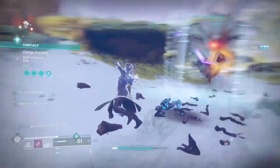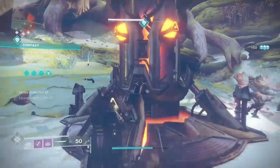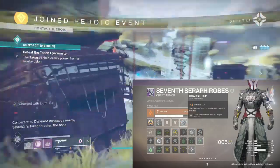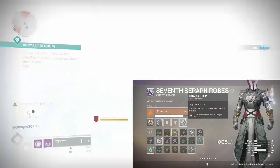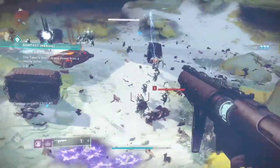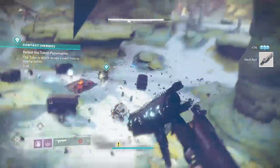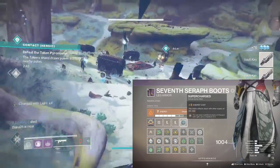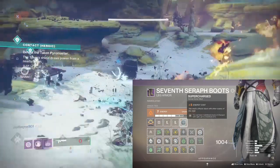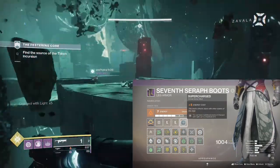Now we're able to become Charged with Light often and easily, so we need to max it up. First you'll need the mod Charged Up — another Dawn armor mod that costs 2 solar energy — which allows for 1 additional stack of Charged with Light, bringing you to a 3x stack. We can bump this up even further with one of the new Arrivals seasonal mods: Supercharged. This solar affinity mod costs 5 energy and allows a further 2 additional stacks of Charged with Light. With all of this together you'll be able to obtain a 5x stack of Charged with Light.